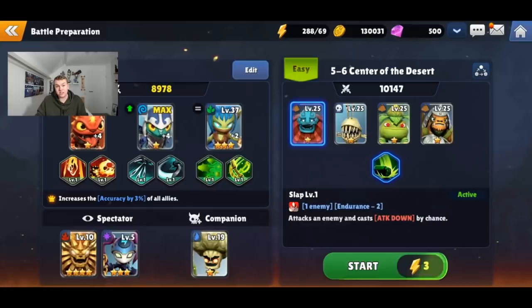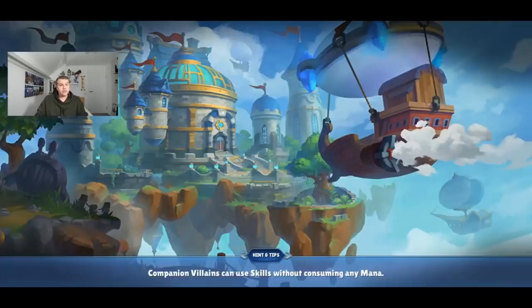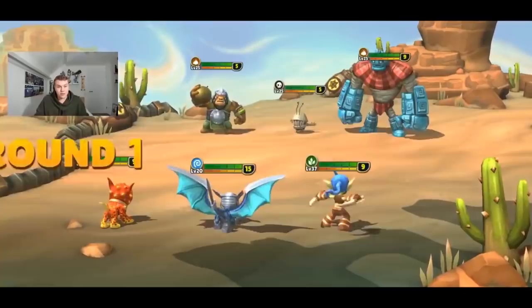I'd definitely recommend sticking with Hot Dog, Blades, and Stealth Elf. The spectator slot actually matters too — even if a Skylander is just a spectator, they still gain experience from battles. As a companion villain, I'm using Broccoli Guy right now, who is super good because he heals your Skylanders during fights.